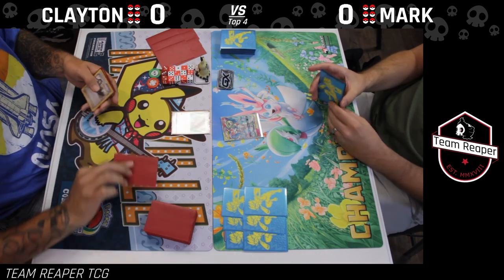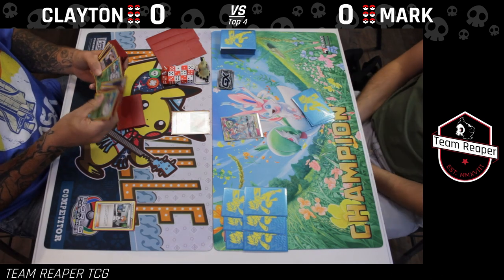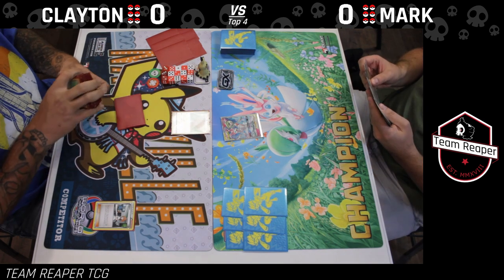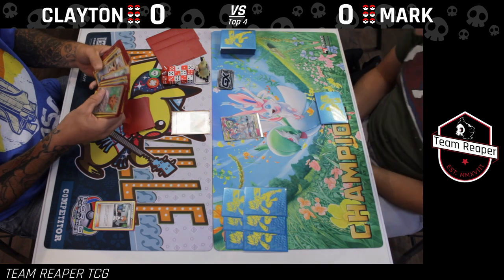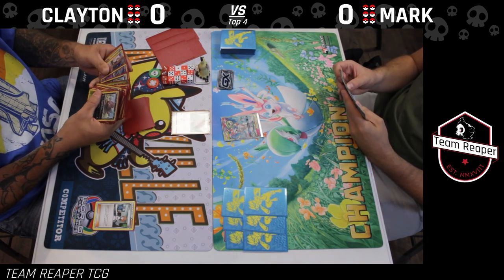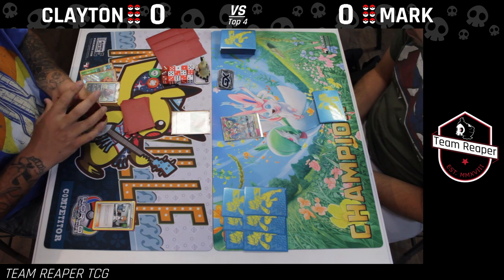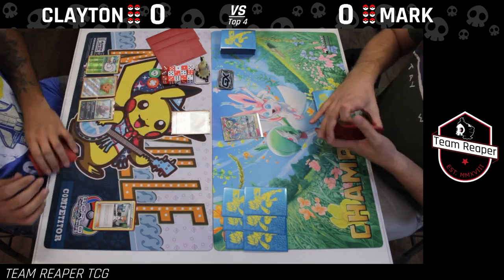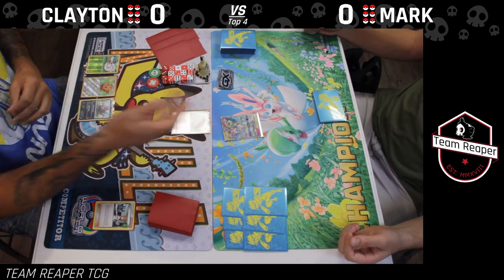Game one starts and I'm going to start with a Bridget, which is what I want every single game. I run two Bridgets. I'm probably going to grab a Lillipup, two Shaymin, and maybe a Zorua depending on what I see. I grab a Shaymin, a Lillipup, and a Zorua — the paralyzing gaze Zorua, because it's expanded, why not? Not that I ever attack with it, but it is the better of the cards.